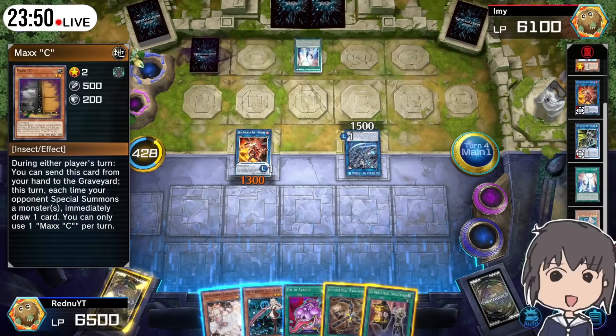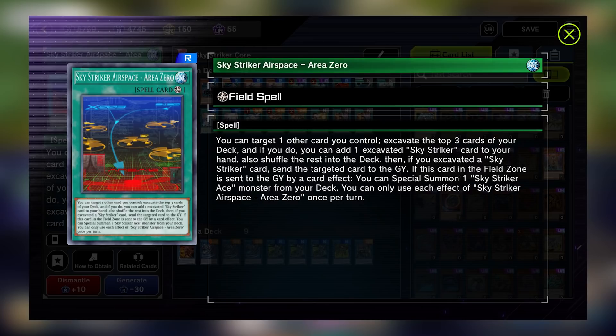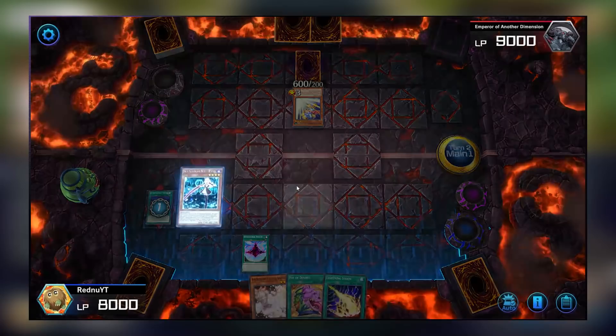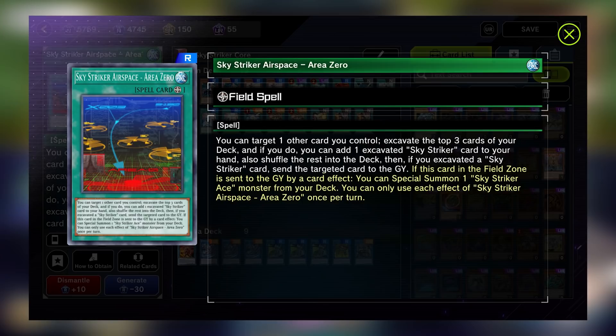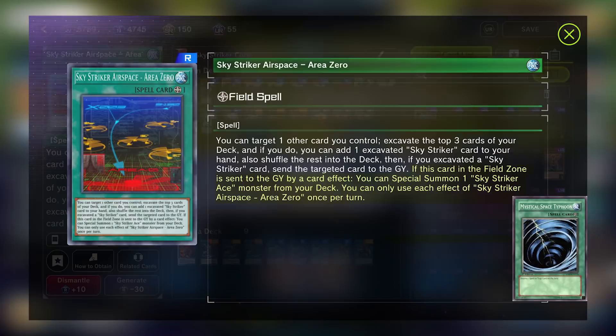The next cards do not have bonus effects, and they can be freely activated like any other spell card regardless if you have monsters in your main monster zone or not. Let's talk about Skystriker Airspace Area 0. This is a field spell. This card isn't very essential to your combos or plays, but it has utility, and paired alongside the right cards, it can be a starter card. The first effect targets another card you control as cost, allowing you to check the top 3 cards of your deck for a Skystriker card, then add one to hand. If you did find a Skystriker card in that top check, you will send the card you targeted initially to the graveyard. This essentially lets you trade a card you control for a Skystriker card. A cool trick is to target Rey and chain her effect onto it, turning this trade into a straight plus one. The second effect says that if this field spell while on the board is sent to the graveyard by a card effect, you can special summon a Skystriker monster from your deck — typically this is going to be Rey.